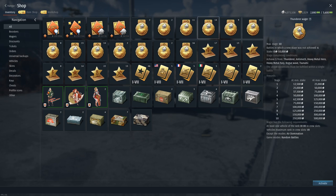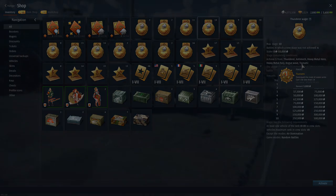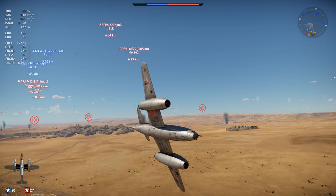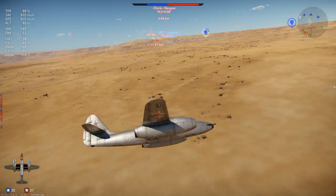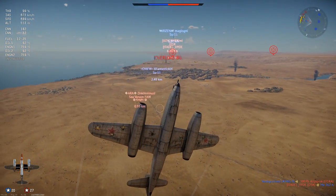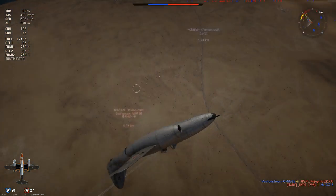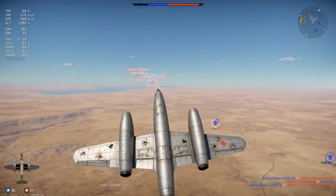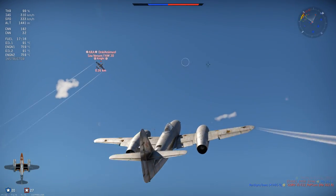To complete the Thunderer wager, you must receive one of the following awards post-match: Thunderer, Anti-Mech, Heavy Metal Hero, Heavy Metal Fury, Rogue Wave, or Tsunami. Heavy Metal Hero and Heavy Metal Fury can only be achieved in tank battles since they require getting a certain amount of kills on player ground vehicles, which cannot be done in air battles. Taking those out of the equation, you're left with Thunderer, Anti-Mech, Rogue Wave, and Tsunami, which can all be achieved in air realistic or air arcade battles.